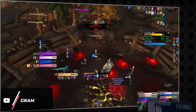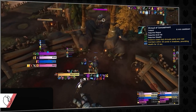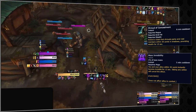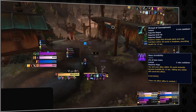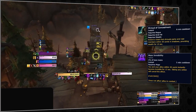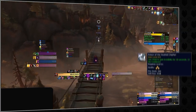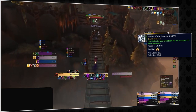Performing a similar role is Shroud of Concealment for Rogues, and as of the latest patch, Mass Invisibility for Mages, which are both designed purely to increase efficiency. Having either one of these in your group on top of Mind Soothe can be a bit redundant, especially considering invisibility pods can perform a similar function to both abilities.